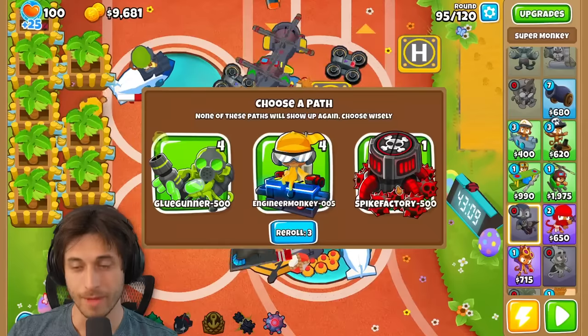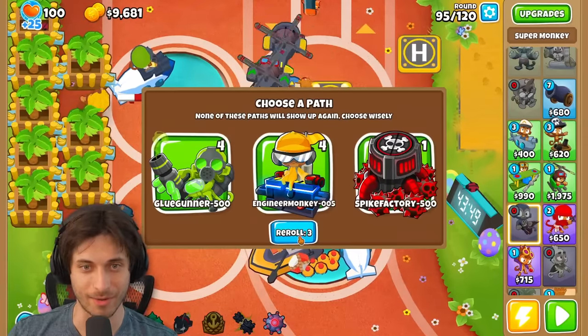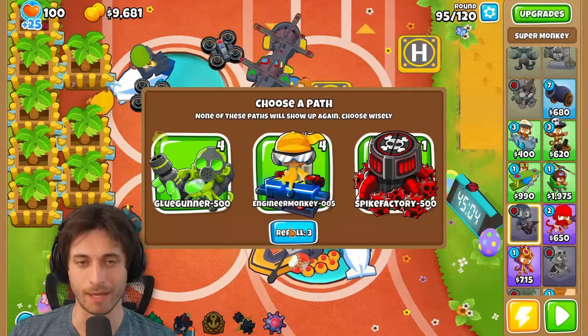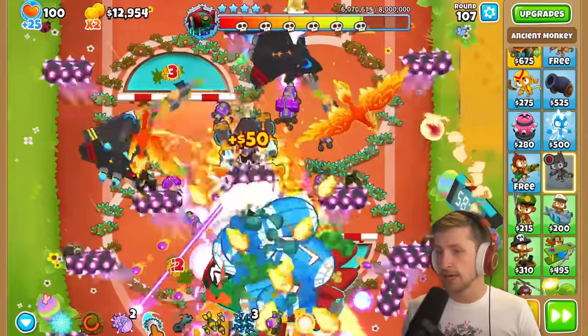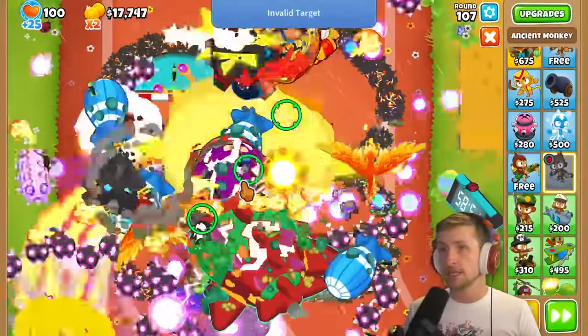Yes, I got Super Mines as an option, but there's no way I'm going to get the money for that so I'm just going to re-roll. I don't have any farm stuff — just base farms or dog water. I got another Paragon — it's just Apex Plasma Master, but I'll take anything I can get. I don't know if I'm going to be able to beat this guy. I think this might be the end of my run.